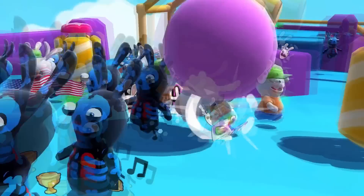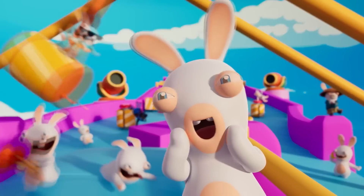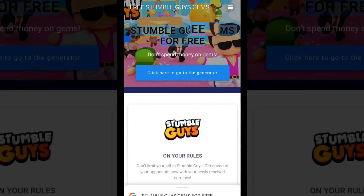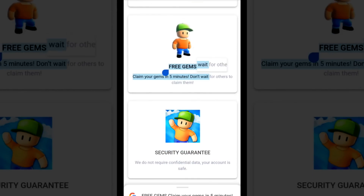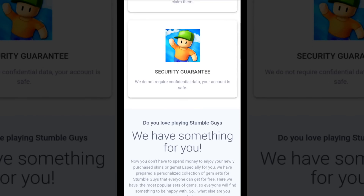Firstly, you need to go to the website, which I will provide in the video description or pinned comment, from your phone. Why from your phone? Because that's the only way to get gems completely for free. Okay, so let's move on to the website. You can find the link in the video description or pinned comment. It's a mega website where we can get gems completely for free. Let's get into the content of the website.